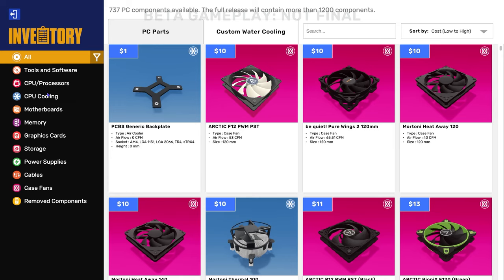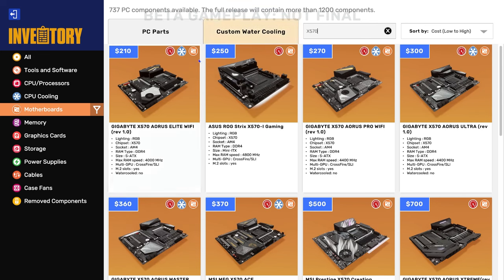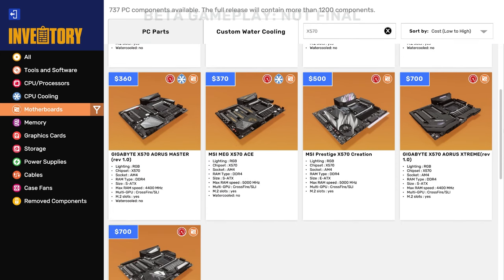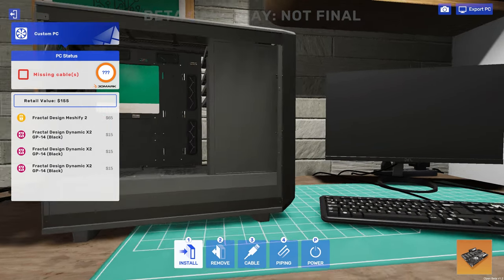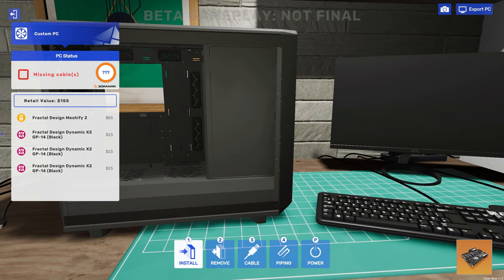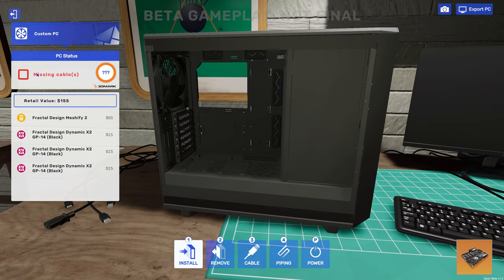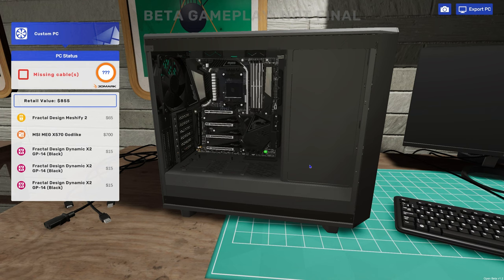We're going to install a motherboard and go with an X570 board — specifically the MSI Godlike, because that one is probably a pretty good option. In free build the game sticks in all the screws for you, but in career mode you'll have to go through and manage everything yourself. There's probably a setting to turn that off, but since it's a beta I'm not going to bother.